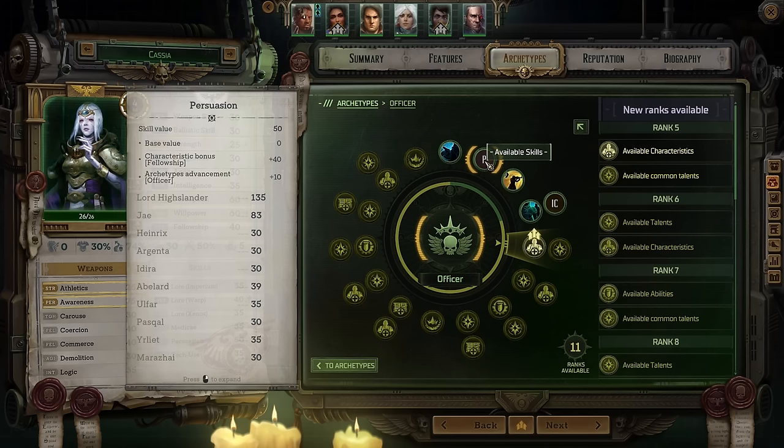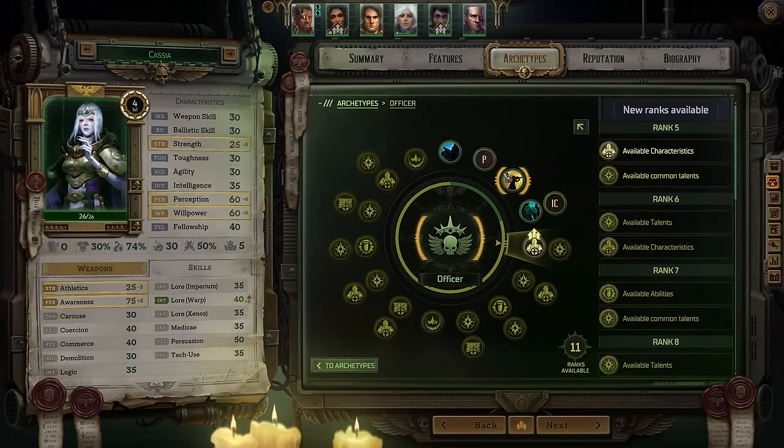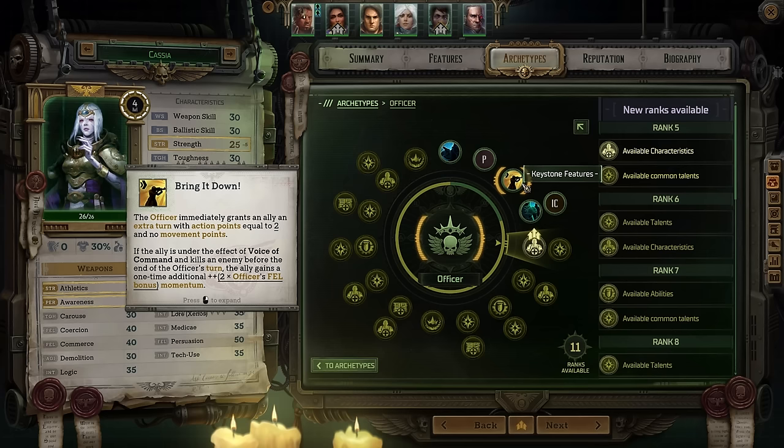At level two, she automatically has a bonus in Persuasion, which is unfortunate because we're not going to increase Persuasion for this build. This character is going to be paired with Lord Heislander, the Officer I already did a build for last week — he specializes in all the conversation-related skills. She also automatically comes with Bring It Down, which allows you to give one ally an extra turn with a couple of action points but no movement points. This is a fantastic ability, especially when you use it to pump your main damage dealer, so both Kassia and Lord Heislander can ensure Argenta gets turn after turn.